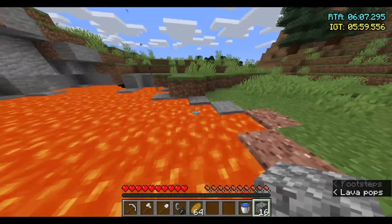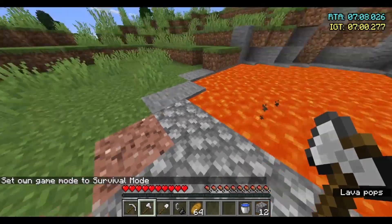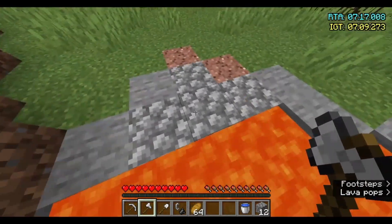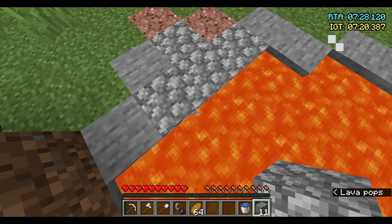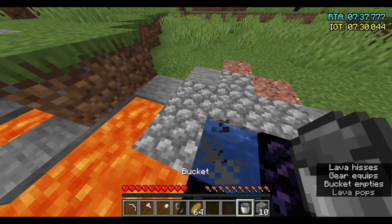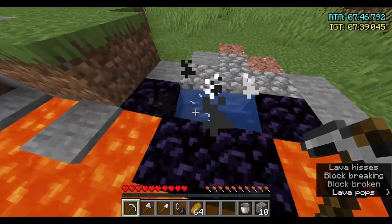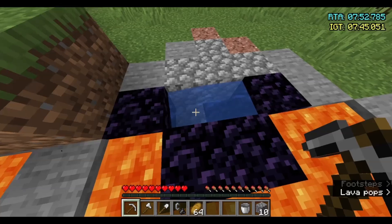We want a stretch longer than just three blocks. You can always place blocks to make that stretch. We're going to come over to this full block stretch of lava, crouch, and face this way. In these two middle blocks of the four, we're going to choose one and place a block right here. Then we're going to place the water in the middle and that'll make these two pieces obsidian.